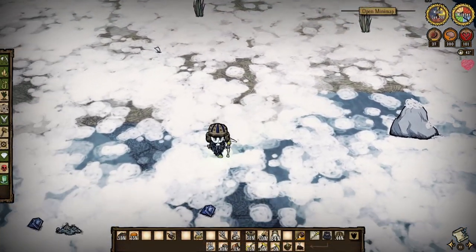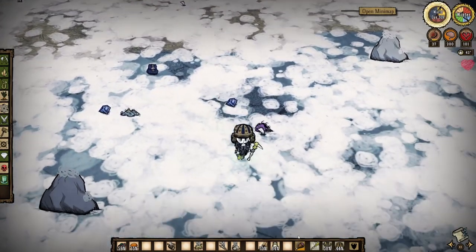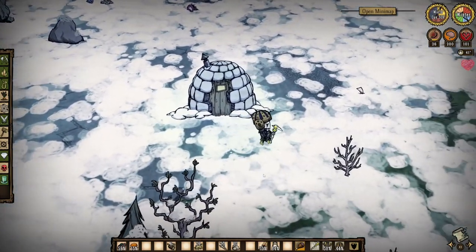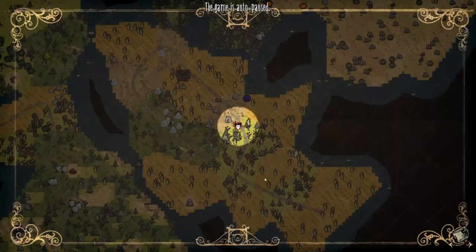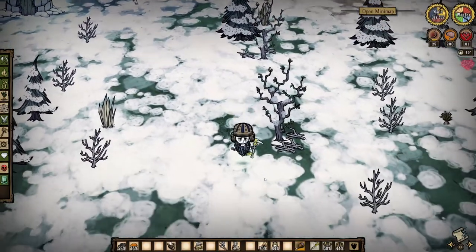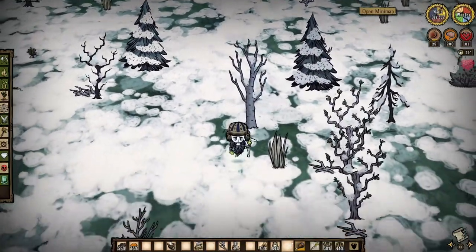Killing MacTusk is actually quite easy and definitely worth the effort, at least until you get the walrus tusk and the tamoshanter. I'd recommend the usual football helmet and log suit for armor, and a spear will be fine for a weapon, as MacTusk only has 300 health, but a ham bat will obviously kill him much faster. You'll only need to worry about killing the two blue hounds and MacTusk.